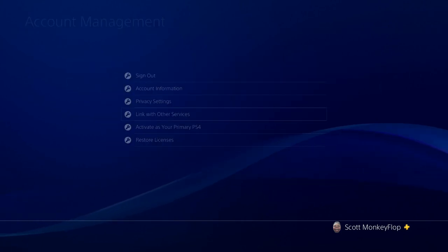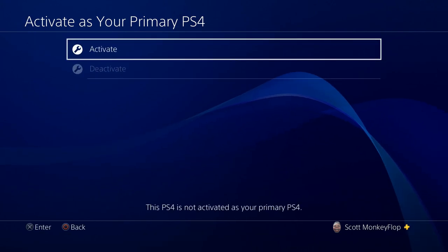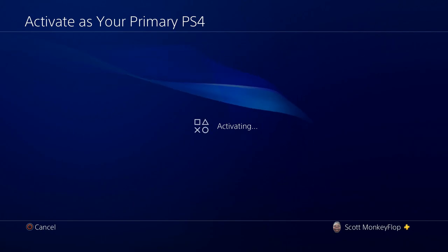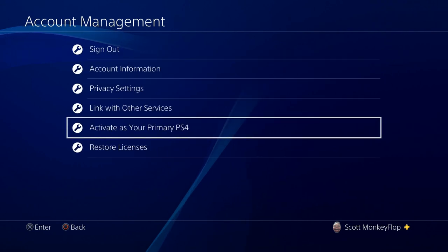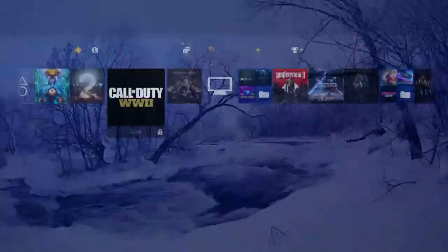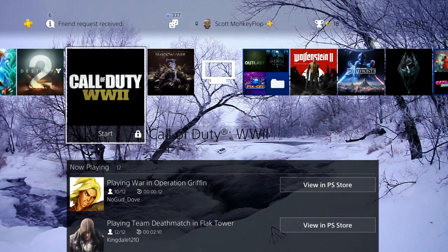What ended up happening was I have another PS4 in the living room, and that one was logged in by somebody else who didn't know I was online. Normally, if somebody logs into your account when you're already online, it'll just bump you off and say 'somebody else accessed your account, you've been logged off.' But in this case, it didn't give me that — it gave me that error screen instead.